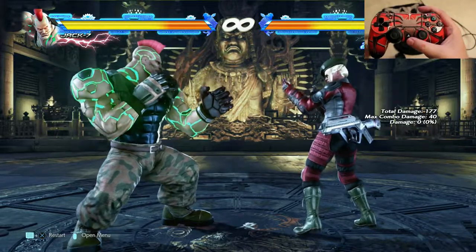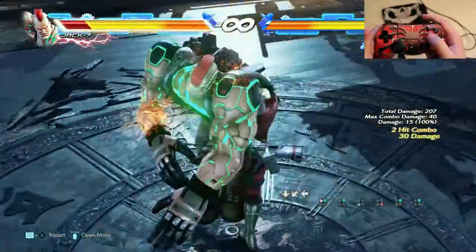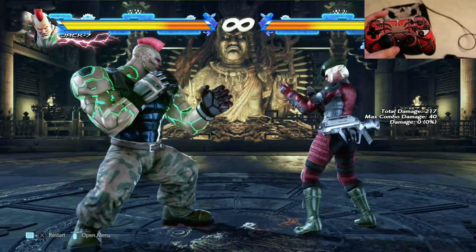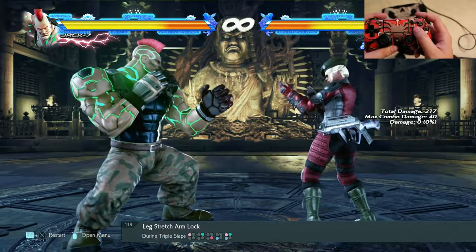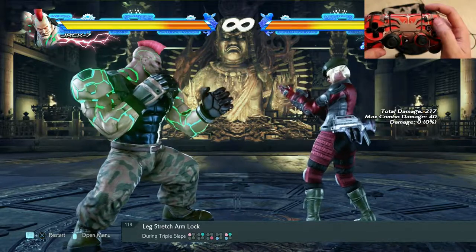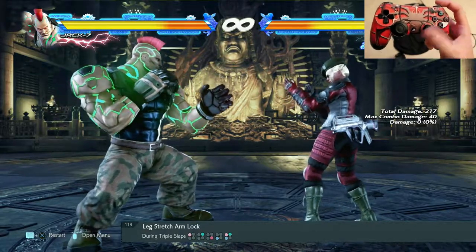The last piece is the Leg Stretch Arm Lock. It's square, triangle, circle, X, square, and triangle and X together. That's why it's very important to have it on one of these buttons — because you can press square and triangle simultaneously on the bind button and then just add X to it. And you will finish up the combo. Let's take a look.